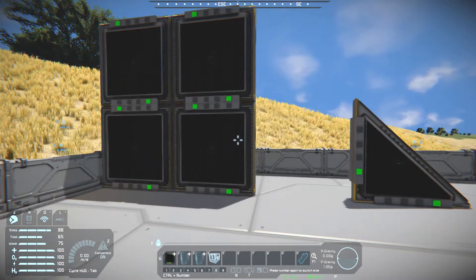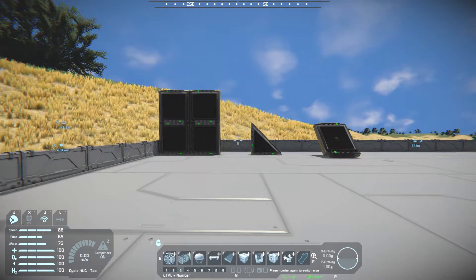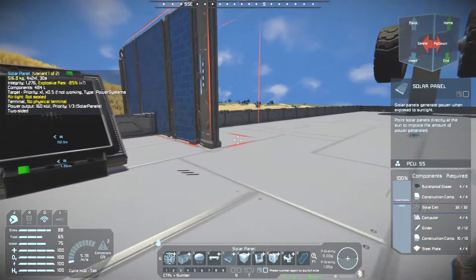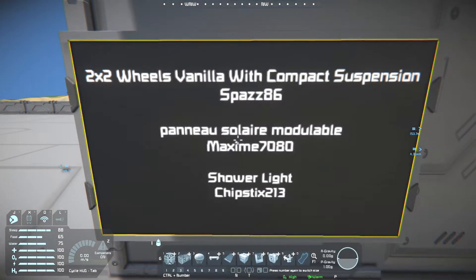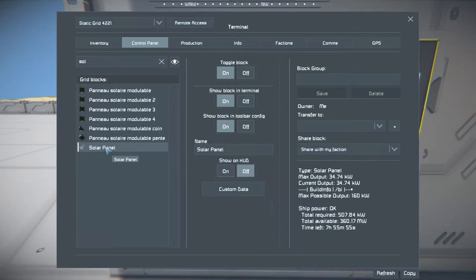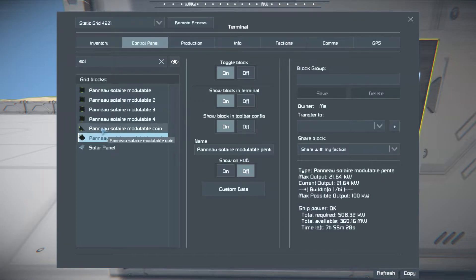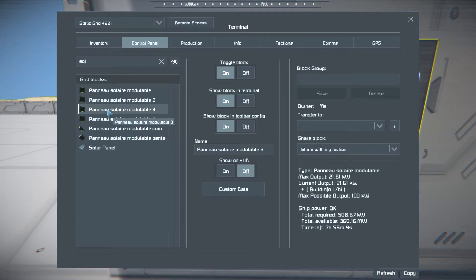Let's check how much these produce compared to vanilla. For vanilla, the maximum possible output is 160 kilowatts. As for these, the maximum output is 100 kilowatts — the ramped one is 100, the triangle is also 100, and the square is 100. So each individual panel is weaker than vanilla. But considering you can place eight of those down in the place of one vanilla panel, you can get a maximum of 800 kilowatts instead of just 160. So you're better off with these than vanilla, you just end up with a lot of smaller panels.